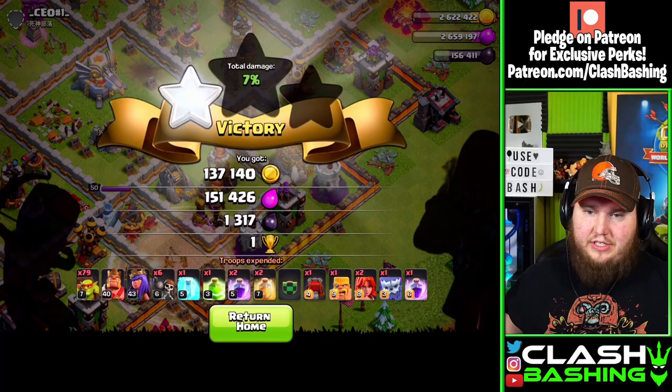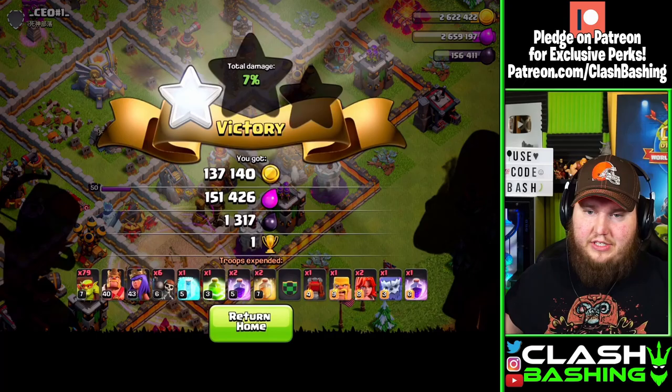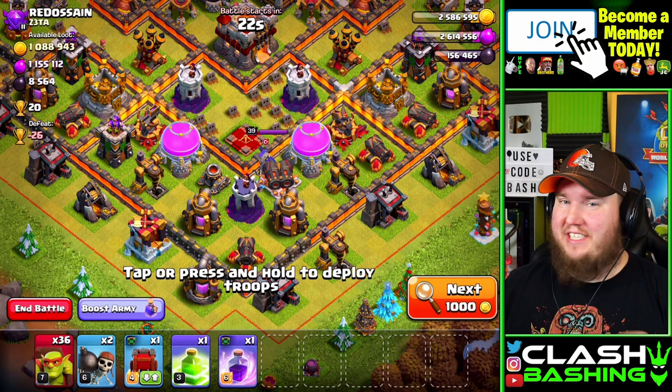We got some of the loot — we're not going to get all that dark elixir, but that's how we use sneaky goblins. We just go in there, grab all the loot, and get on our way with our gains. What I like about sneaky goblin farming is we don't even need a full army to go out and farm effectively.